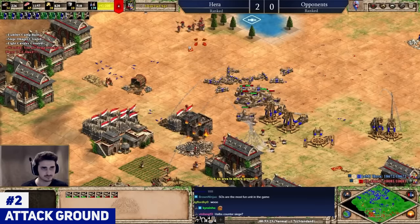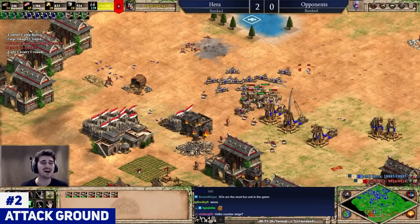I love that attack ground has completely revolutionized how mangonel wars go down, and the most modern tactic from attack ground was the rapid fire strategy in late game with siege onagers.